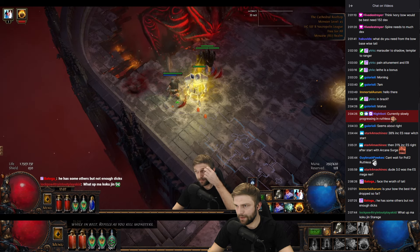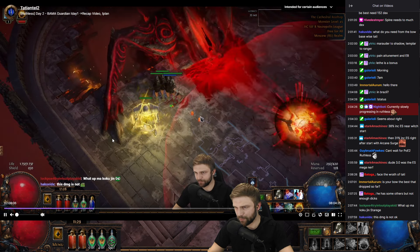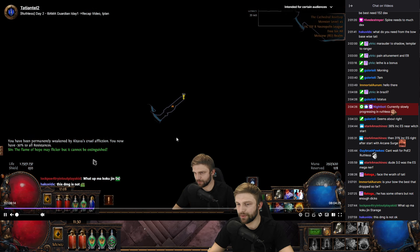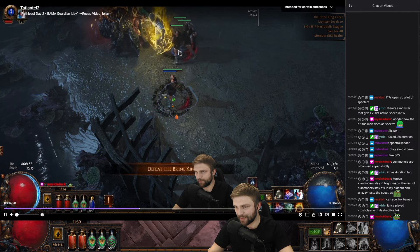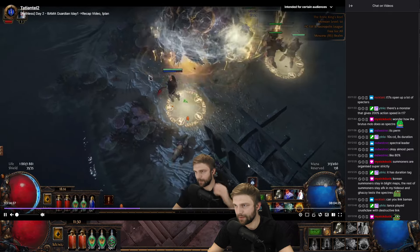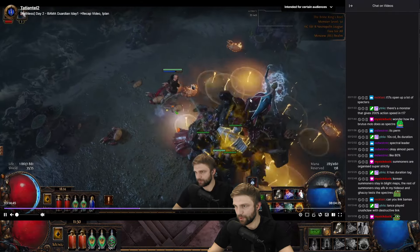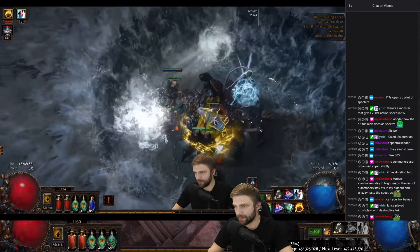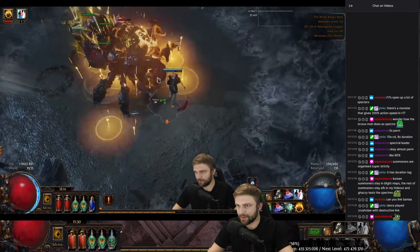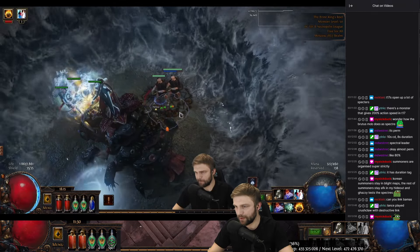Then it gets to Act 6. I already managed to overcap my resistances - 113, 119, 115. Cold res was a little bit undercapped. Let's move to the next boss - Act 6 boss, Brangik. The fight was still great, my damage is still great. The boss is taunted by Sentinel of Radiance. Same pattern - I only use Mirror Arrow and curse the boss with Elemental Weakness, and sometimes refresh my Sentinel of Radiance. Plenty of room for dodging abilities, but most of the time you don't need to because the boss is taunted. The boss dies quickly with the DPS from Mirror Arrow.